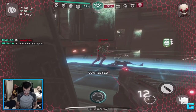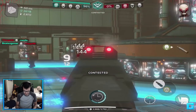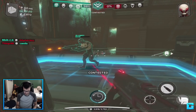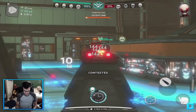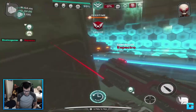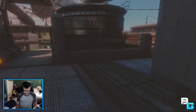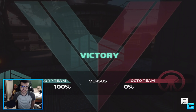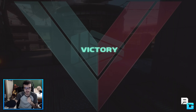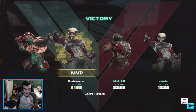I gotta heal up for a second, I'm about to die. Just contest, boys, just contest. There you go — and that's game. Not too bad. Agent mastery is now up to 20 levels, which is pretty nice. They've also done some more cleanups on the maps — port, sandstorm, apex, and slums.